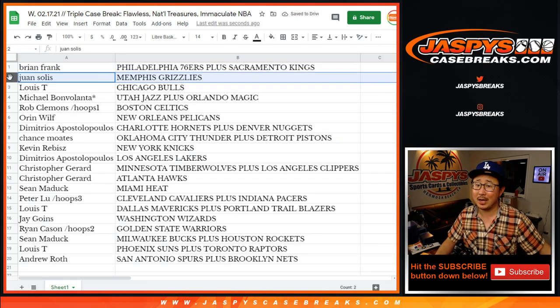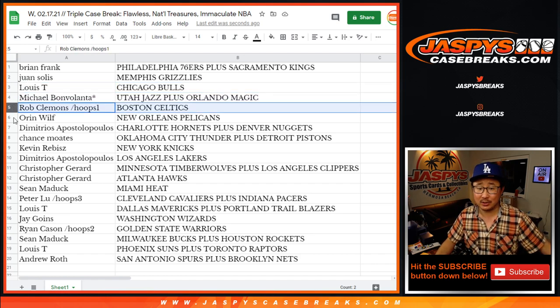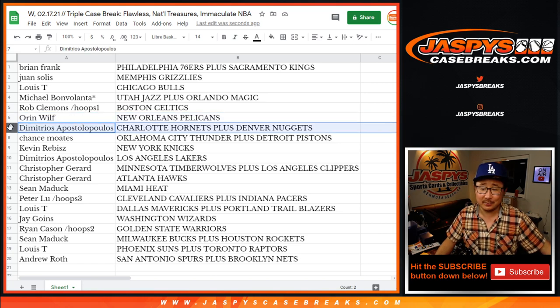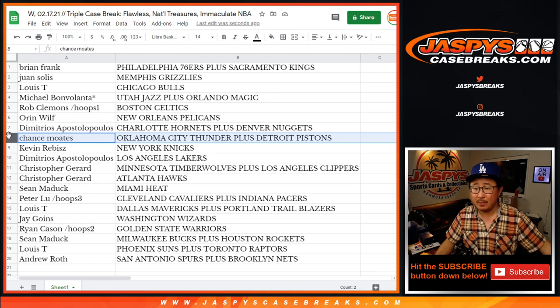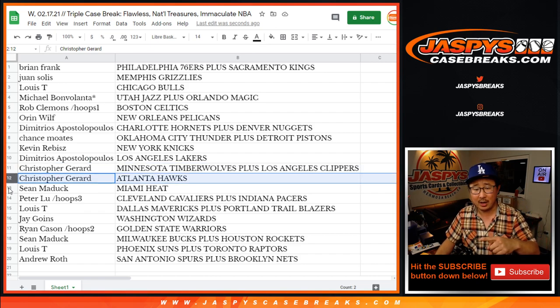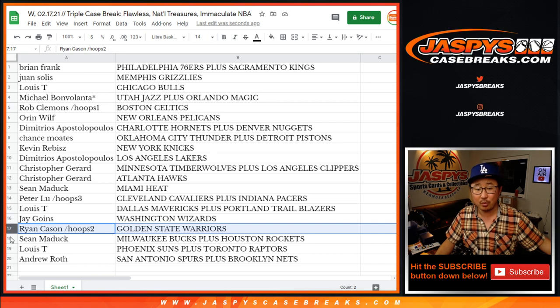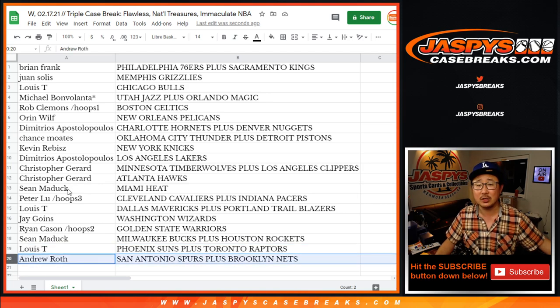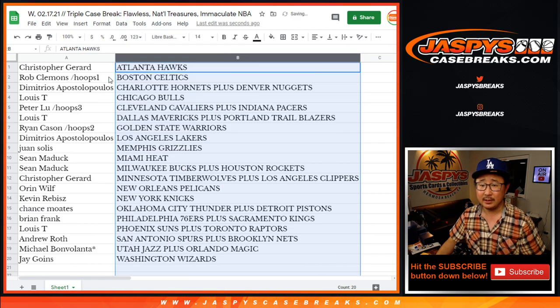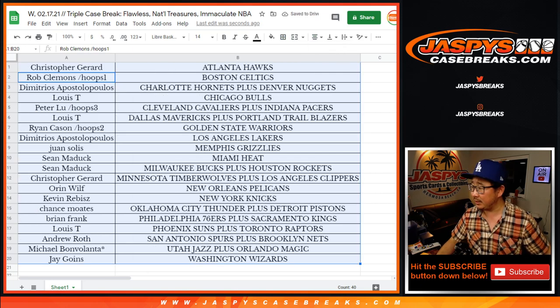Brian Frank with the Sixers-Kings. Juan Solis with the Grizzlies. Louie with the Bulls. Michael with the Jazz and the Magic. Rob with the Celtics. Oren with the Pelicans. Dimitri with the Hornets-Nuggets combo. Chance with the Thunder-Pistons combo. Kevin with the Knicks. Dimitri, you got my Lakers. Chris with the Timberwolves-Clippers combo. Chris with the Hawks. Sean with the Heat. Peter with the Cavs and Pacers. Louie with the Mavs and Trailblazers. Jay with the Wizards. Ryan Cason with the Warriors. Sean with the Bucks-Rockets group. Louie with the Suns-Raptors group. And Andrew with the Spurs-Nets.